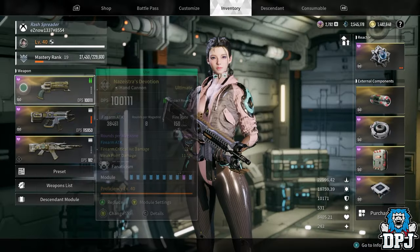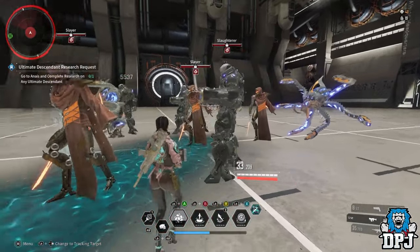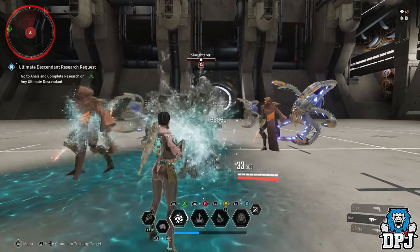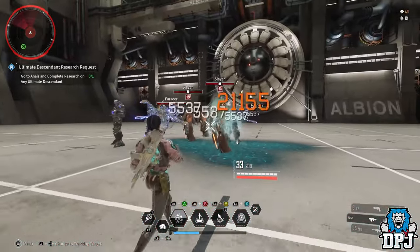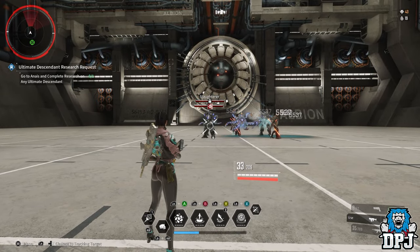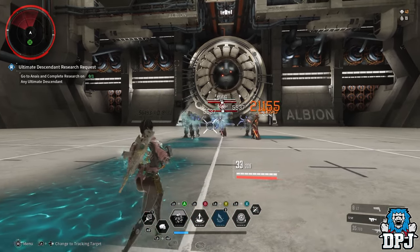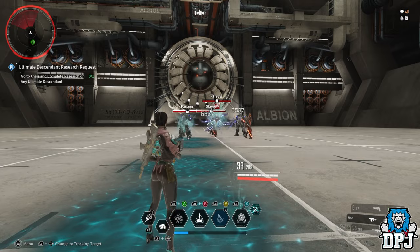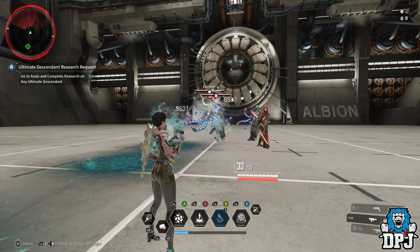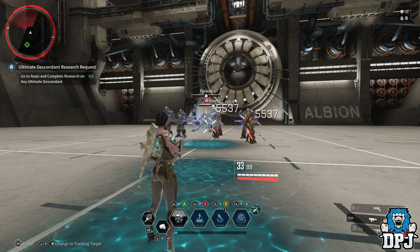You pretty much have to be on top of someone and throw it out and hope it hits them. As you can see, I missed that guy completely and hit the one behind. I'm doing about 83,000 damage with it, and crits go much higher. I've seen it hit for like 750,000, so it's very powerful but very inconsistent. I'm happy this is changing because I'd like one that just fires in a straight line — it'll probably do less damage but I'm happy they made the change.